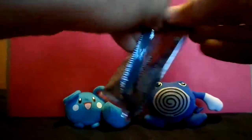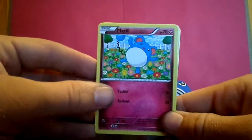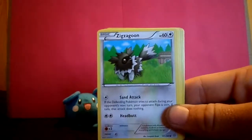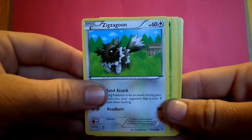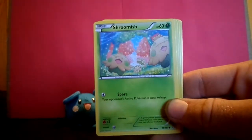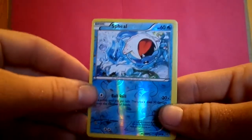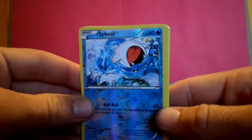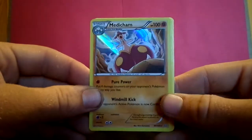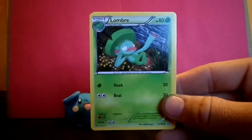Next booster pack — we have an Aggron on the front cover. Dancing in the flowers. Surskit playing on the water. Zigzagoon just kind of chilling out, relaxing — really nice artwork, I like that. Treecko. Shroomish — very happy to see you, look at them all smiling. Looks like someone's getting whooped in a Pokemon battle, that trainer over there doesn't look too happy. Medicham — still meditating. Lantern.